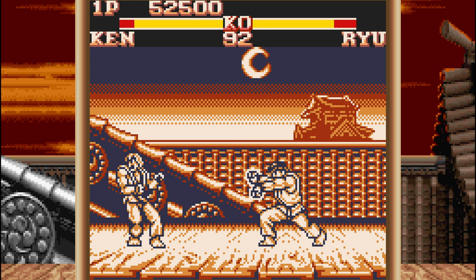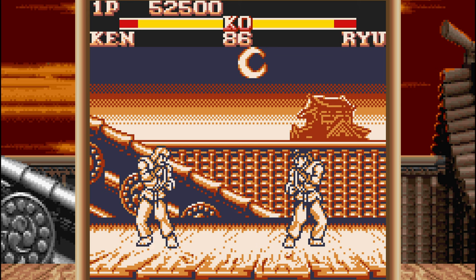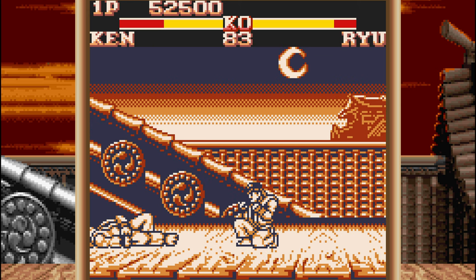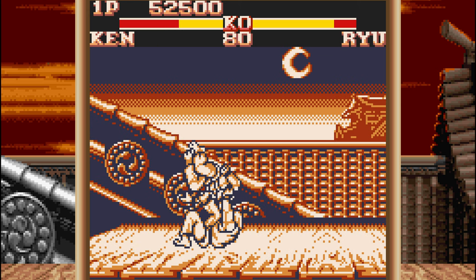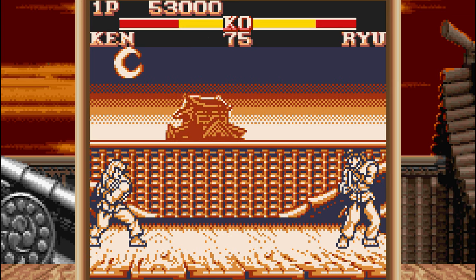One button for punches and one for kicks, but this time when you press the button it does what it's supposed to do, and you can actually play the game and even use special moves when needed. Collision detection is working properly so when you hit the opponent it actually registers some damage.